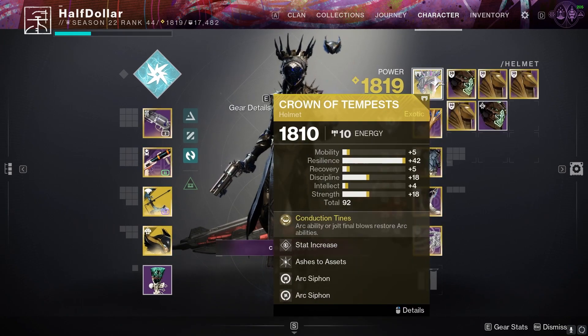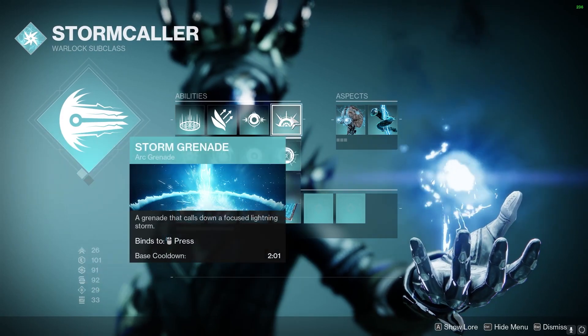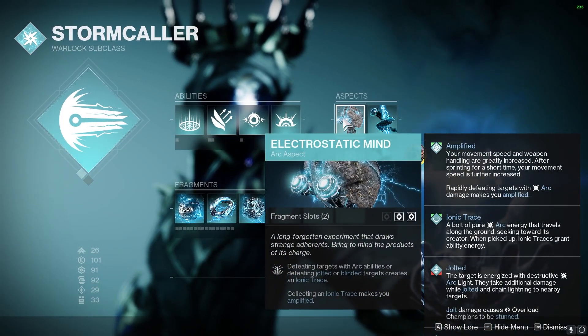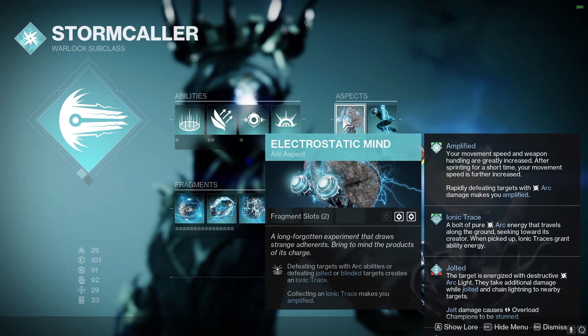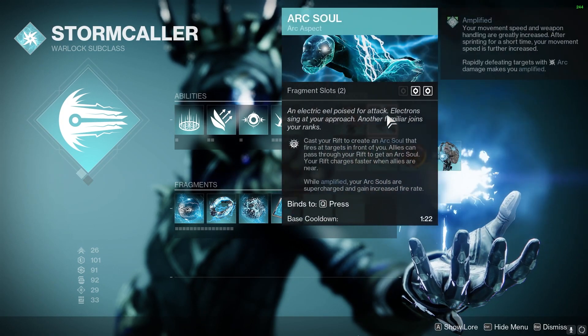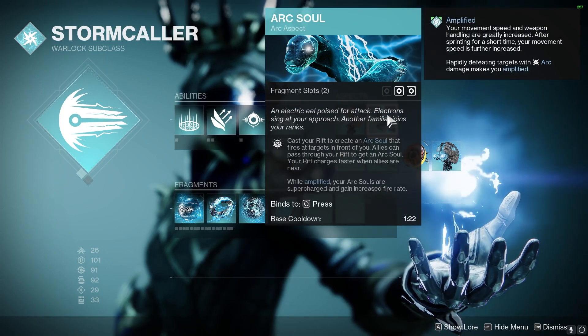We're going to play an Arc Warlock today with the Crown of Tempest. We're going to have a Healing Rift with Ball Lightning and Storm Grenades. For our Aspects, we're going to have Electrostatic Mind, so when we defeat a target with Arc abilities or jolted or blinded targets, it will create a Synaptic Trace and an Arc Soul. When we use our Healing Rift, we will get an Arc Soul to help us get a little bit of extra damage.